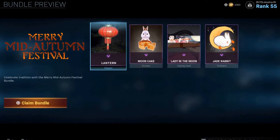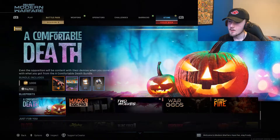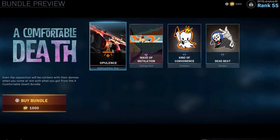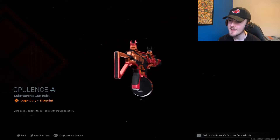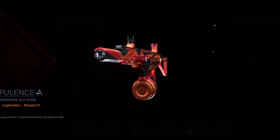We also get this free bundle, the Merry Mid-Autumn Festival bundle — I might as well just claim it. And of course, we're not done with the bundles; we have three more to go. We have this A Comfortable Death bundle. I really did think this blueprint was going to look spooky because of the bundle name, but regardless, it looks cool. The colors are nice, it's super clean.